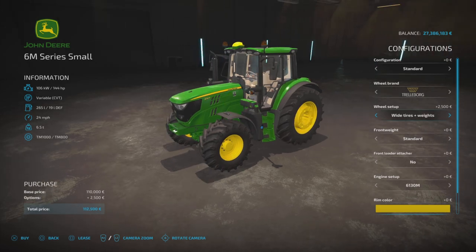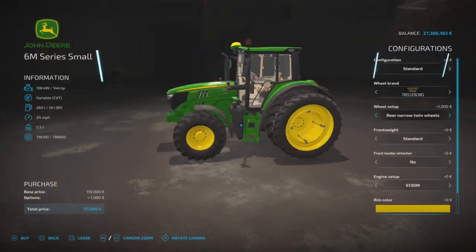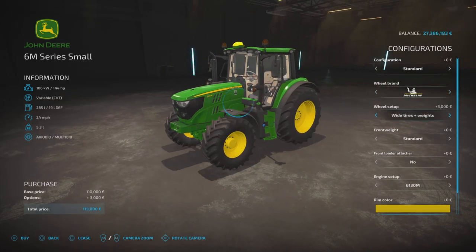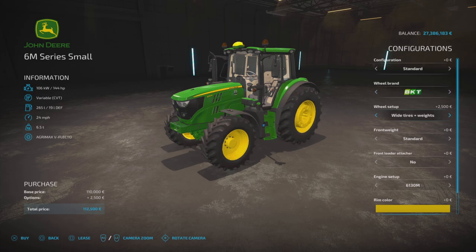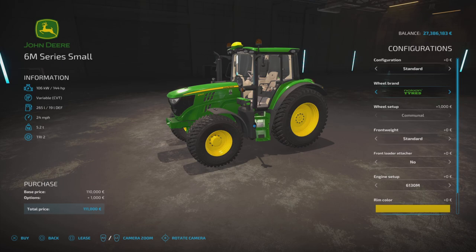Wheel brands include Trelleborg, Michelin, Continental, Mitus, BKT, Vederstein, and Nokians. In Trelleborg we have standard, wide tires, wide and weights, rear narrow, twin wheels — though you don't get the narrow twin wheel option on the medium and large, only on the small. Michelin offers wide, wide and weights. Continental has standard, wheel weights, wide tires, wide and weights, rear twin wheels. Nokians are set on common and can't be changed.